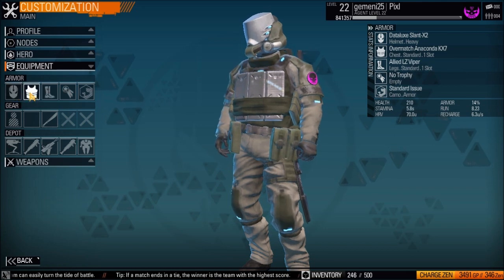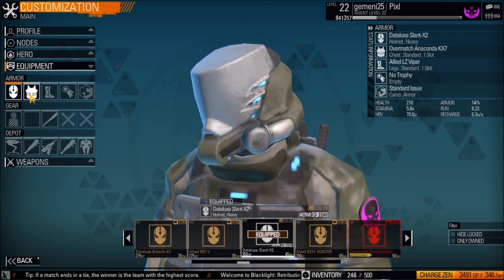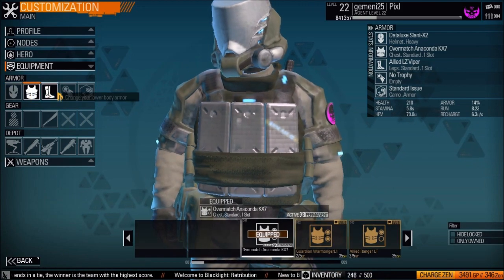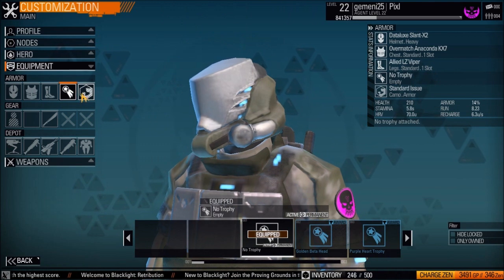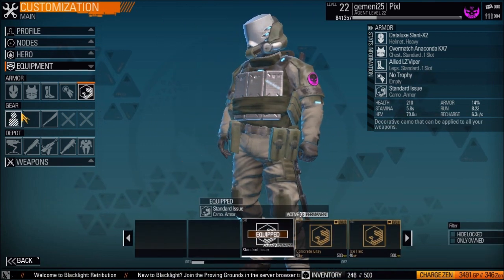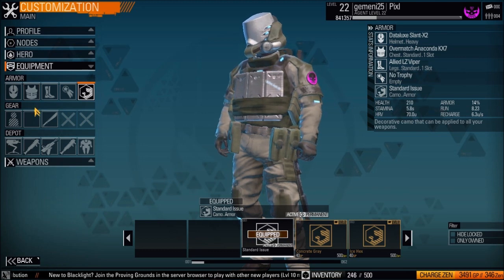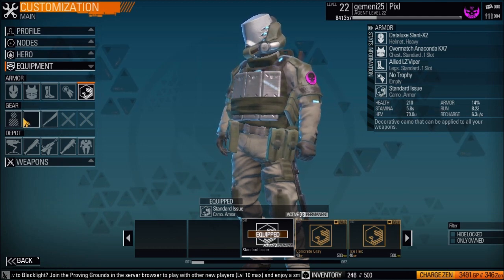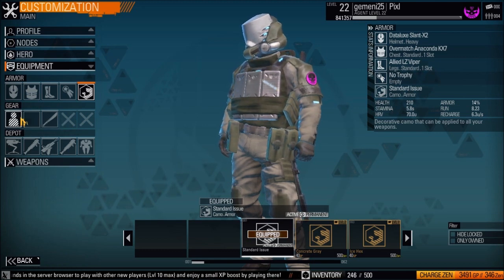One of the most important things is your armor, which includes your helmet, chest plate, boots, and metal — metal isn't really important — and your armor camo. The armor changes your stats like how much health you have, how fast you can run, and your stamina.